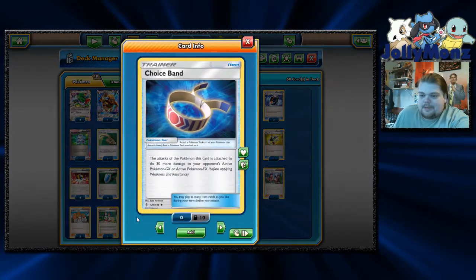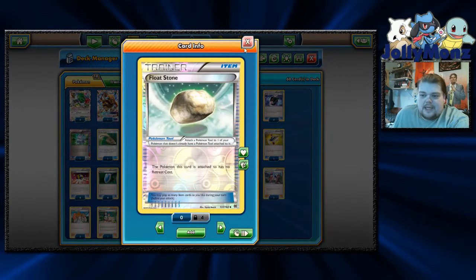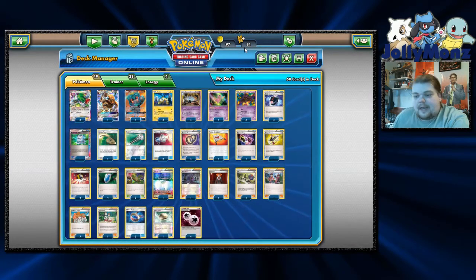Tools: we are playing two Choice Band. It just helps us hit the numbers — that way you only need seven Night Marchers in the discard to kill a Lele. It just helps you hit higher numbers easier. I do think Choice Band is better in this deck than Fighting Fury Belt, because your HPs are so low that the extra HP seems to be pretty meaningless. One Float Stone, just in case — it's a nice one-of to have in the deck.